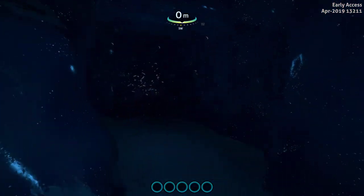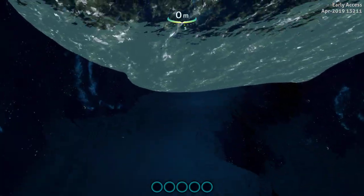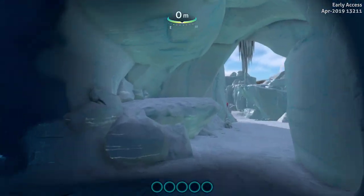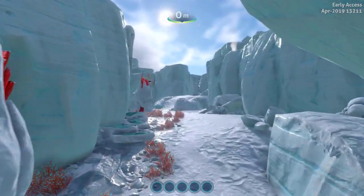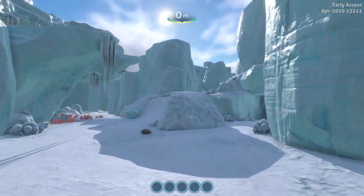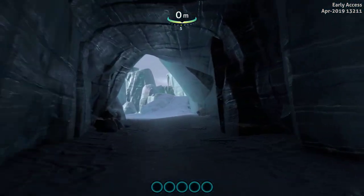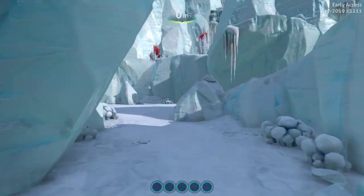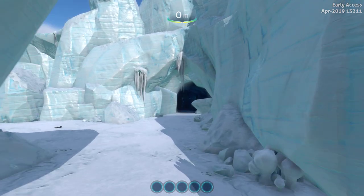We'll head back out the opposite way and show you another way of getting in here. There's another cave over here — this is actually Jeffrey's Bunker. If you run through Jeffrey's Bunker, you can pretty much get to it by going to the left and going in.